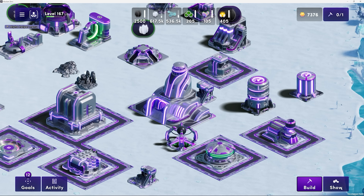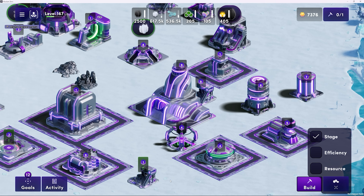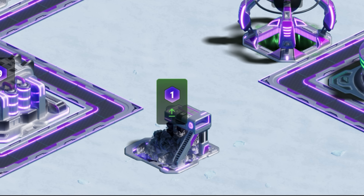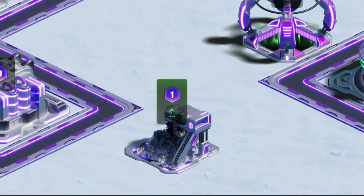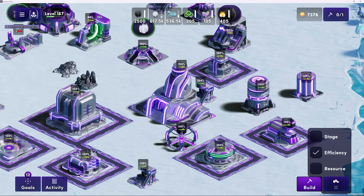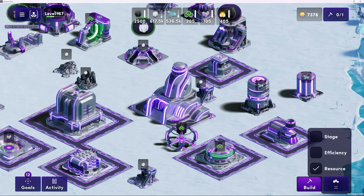You can better navigate your land by clicking the Show button in the bottom right-hand corner. This will allow you to filter by stage, which will show you the stage all of your structures are at. See the little up arrow icon? That means that this is a stage 1 structure that can be upgraded. You can also filter by efficiency — the higher the number, the better. And lastly, you can sort by resource, so you can see whether structures are grouped together properly to maximize efficiency or not.